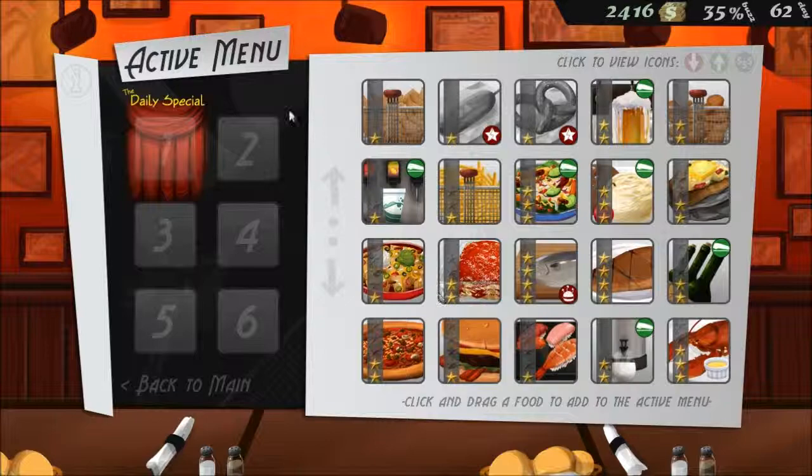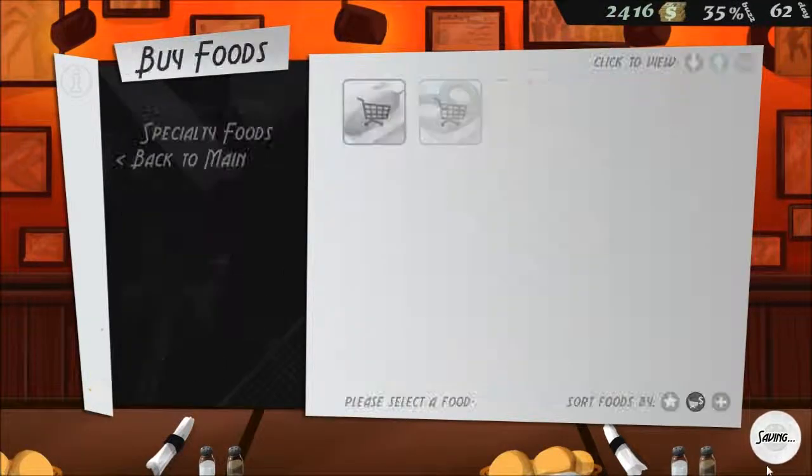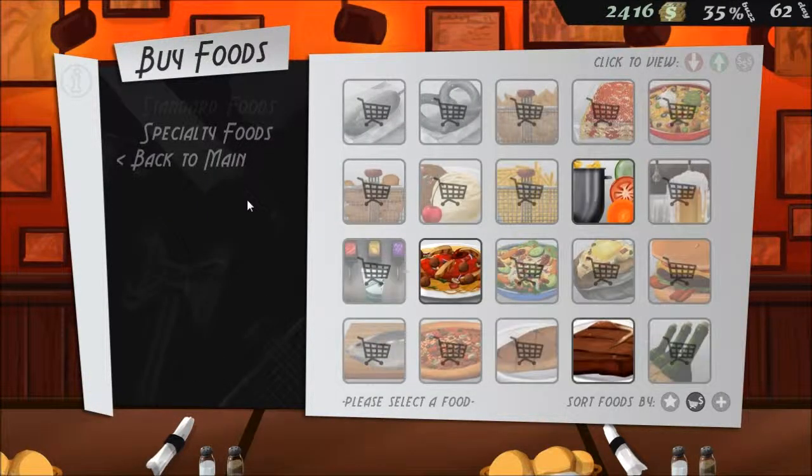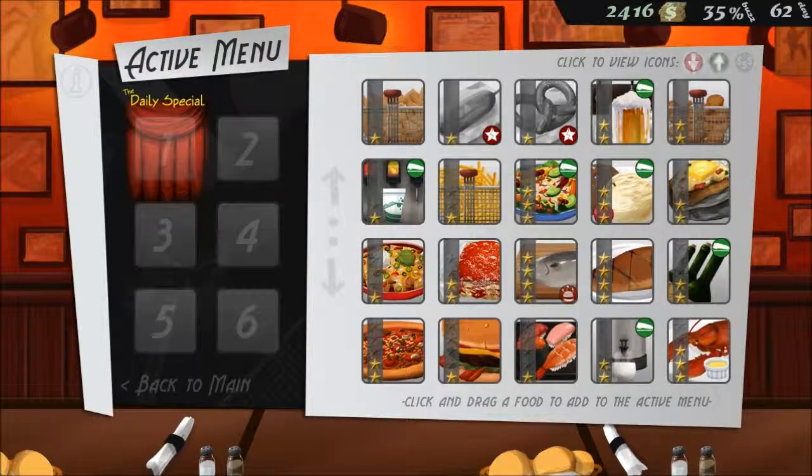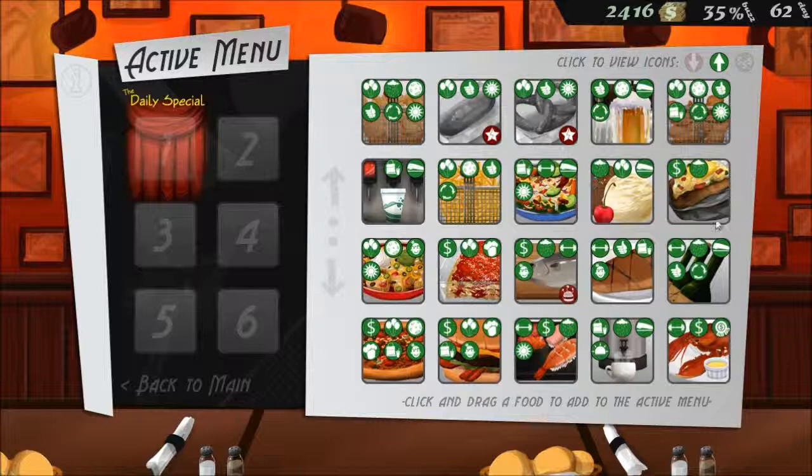I see lots of people, if they're in their active menu and say it's a rainy day, they will go back and look at every food and try and figure out what's a rainy day food. You don't need to do that. These little buttons right here — click to view icons — you click this one and it shows you all the positive icons, so you see wine as a rainy day fish. It saves you a lot of clicking back and forth.